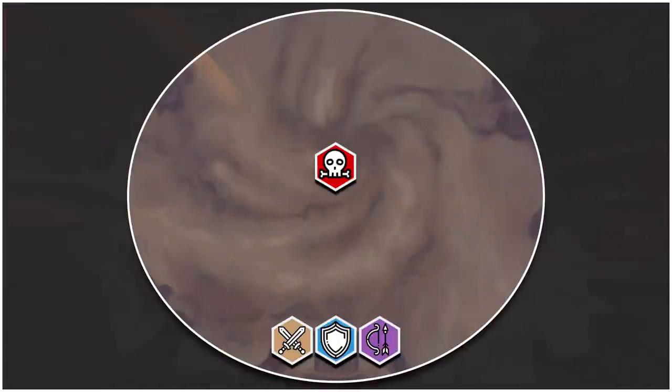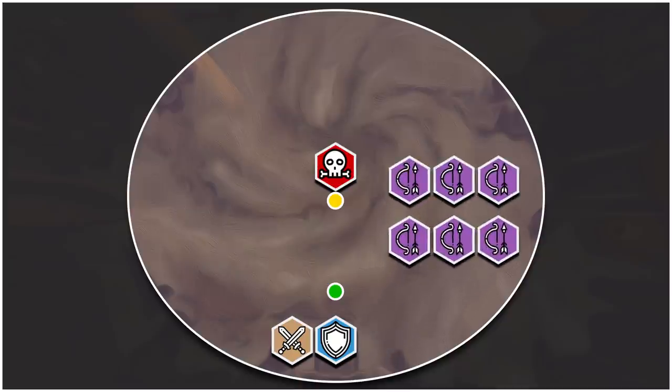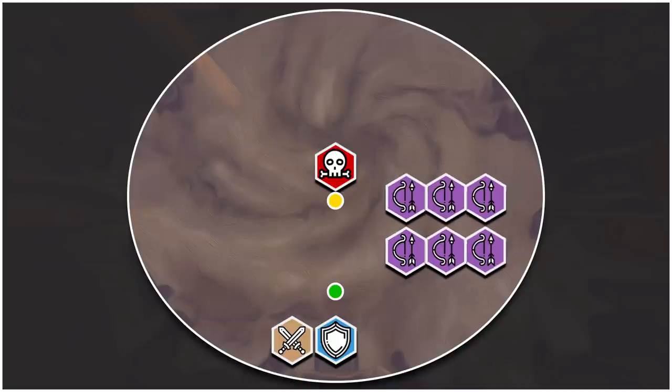Now, before you pull, set up two markers — one directly under the boss and another marker 30 yards away — and designate two groups of three ranged players to be the farthest away from the raid. And now for the strategy.